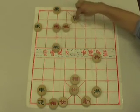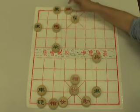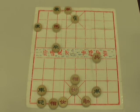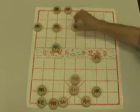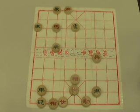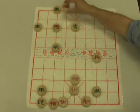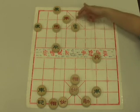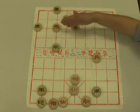Right now the green general is safe, but by moving our rook out of the way, we check. He moves up. We get into position here, cutting off this line — so we're sort of keeping him here.